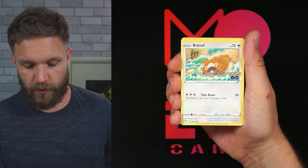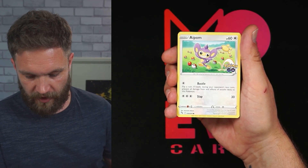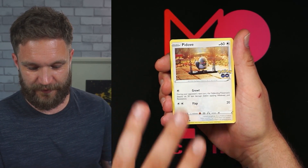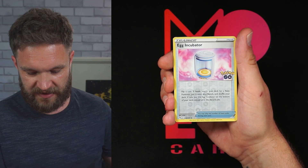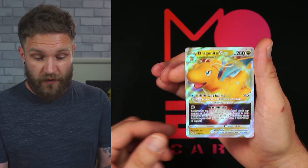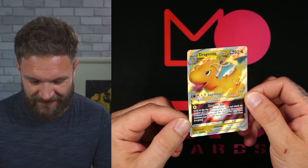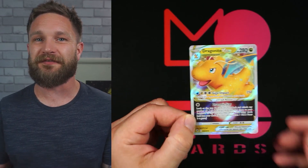Pack one for Instinct — let's go. Looking good so far; these have been pretty good to me. Something at the back looks like a big hit. We've got the Egg Incubator item card — no Radiant there — but we finish with a Dragonite V-Star! Another one I do not have. Happy days — I think I'm very much on my way to a master set for this.